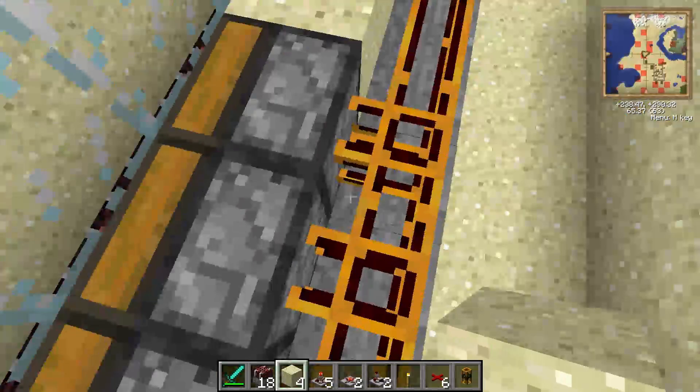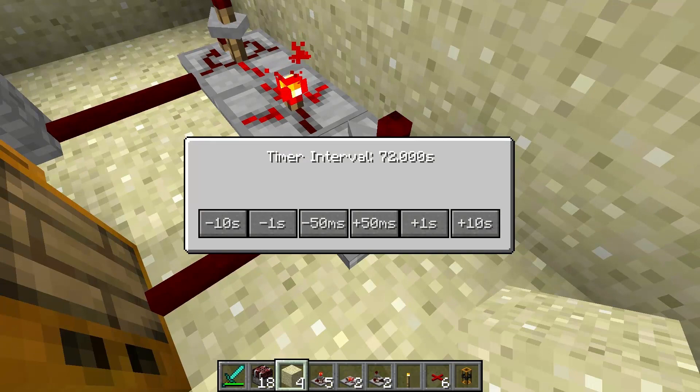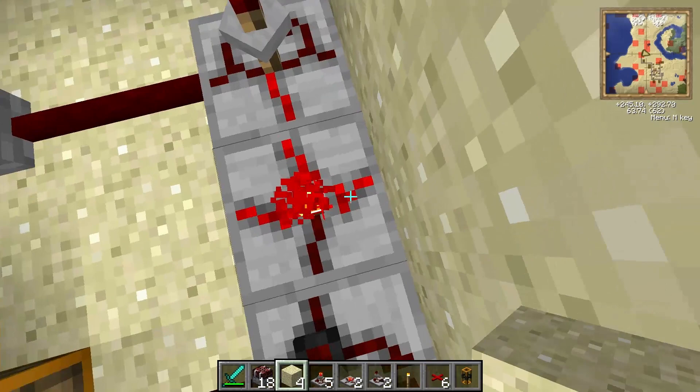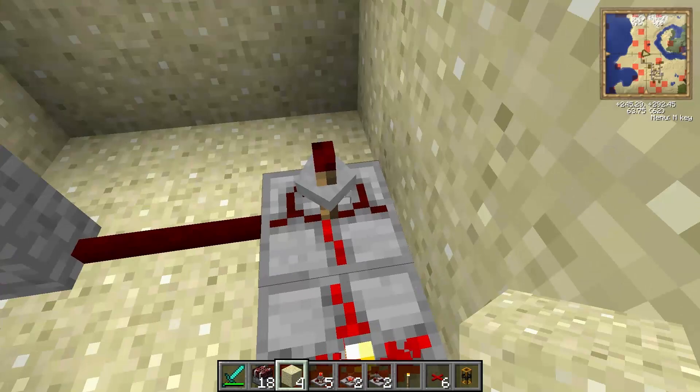The eggs will go through the item detector but it will not fire because it's set to detect jams instead. They will go into the deployers. Once the deployers are full, the eggs will come back and jam up the detector, and when that happens a redstone signal is sent to the state cell — set to 72 seconds — which powers the NOT gate, turning off the timer, which causes it to spin and that powers the deployers.